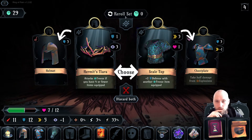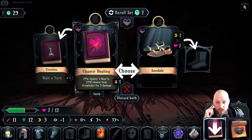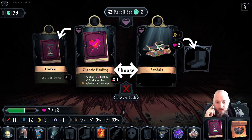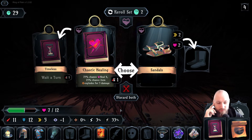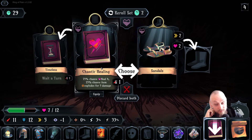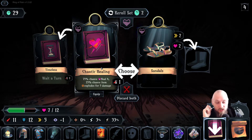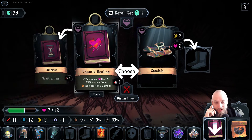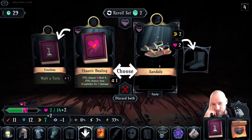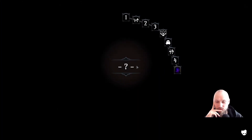No reroll. Some poor old sandals — chaotic healing: 75% chance heal for 25% chance item explode for five damage. Well, that is just RNG. I'm gonna take the sandals — let's take this. That was just a random thing.